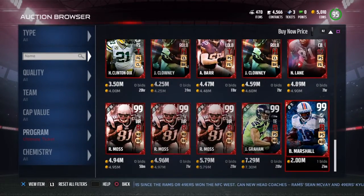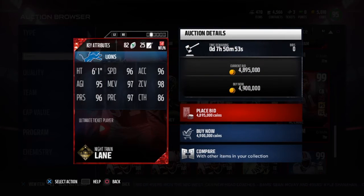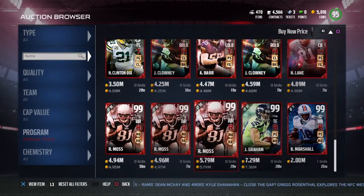Also we have a 99 Night Train Lane — 96 speed, 96 acceleration, 95 agility, 97 man coverage, 98 zone, 96 press, 97 play recognition, and 86 catch. Secure Tackler chemistry, Pick Specialist, and Field General — great chemistries.